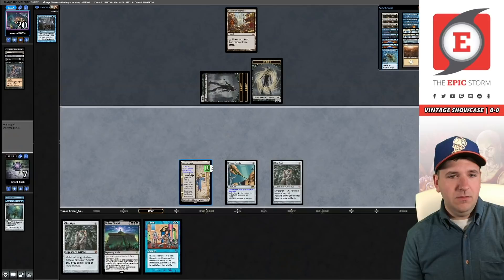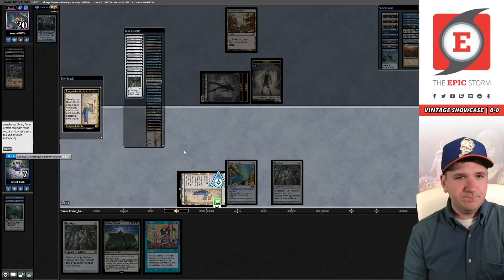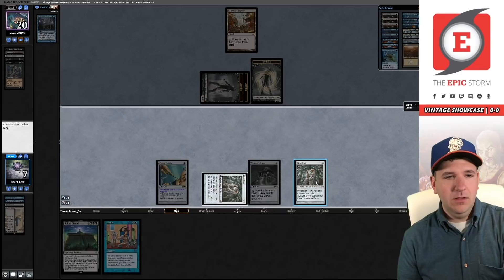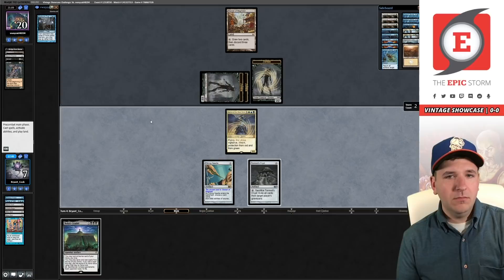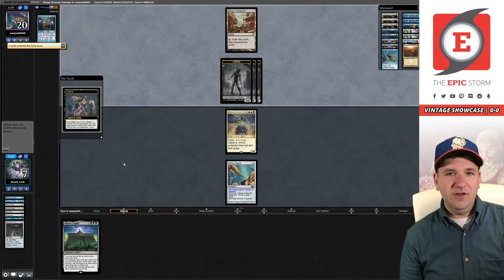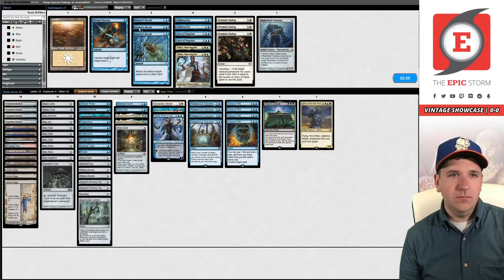If they have anything I'm just dead, but this gives us a fighting shot. Tinker — please resolve. You can't Mindbreak that. Now we get Sphinx, and in their upkeep we can Crypt them. Are we actually going to have a chance to come back? Tinker was just like an insane draw there. They're going to concede — we got it! How lucky. We got so lucky this round — runner into runner into runner two games in a row. Good deck building — putting good cards in your deck apparently rewards you.